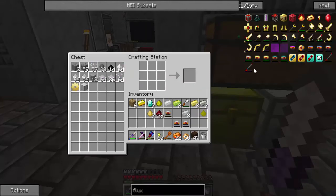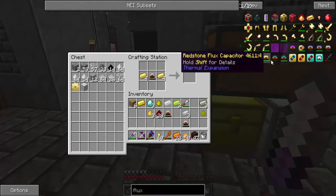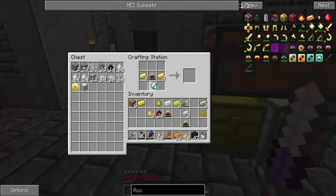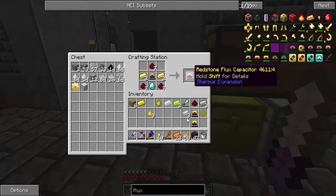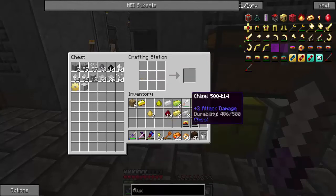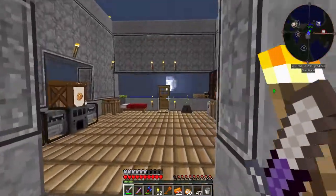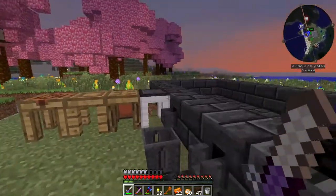Okay guys, hopefully my voice will stop. Probably not, because this is just terrible right now. So, we should have everything we need to make this. This goes here. And that. Diamond at the bottom, and redstone. I don't even know why I'm making a video right now. But there we go - we got that. Grab our electron and now we go to the workbench thing and we will equip them. I got a little trophy, so that's cool.